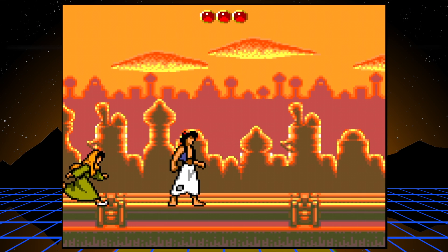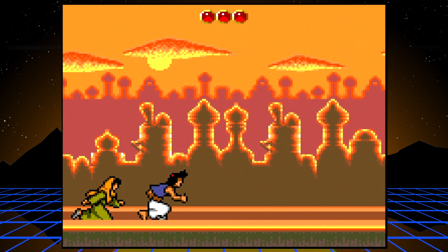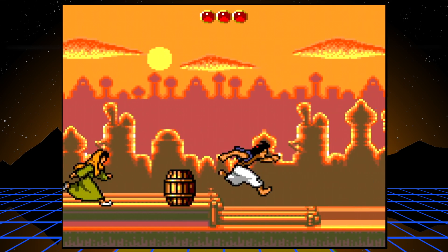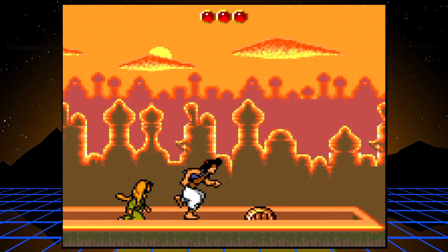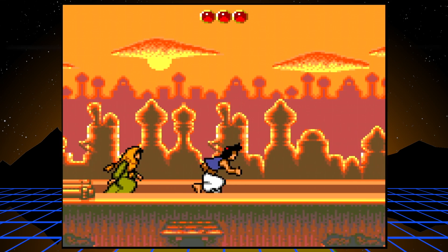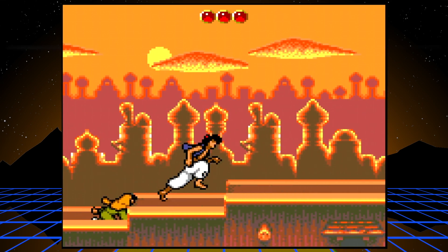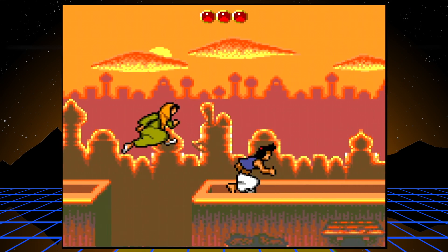Skip the cut scene. Level two is very similar to level one except that Jasmine isn't trying to catch you, she's just running along with you. Avoid getting smushed against the left side of the screen or falling down the gaps. There are five gaps to skip, and once you get over those five gaps you want to get all the way to the right side of the screen to shave off those end of level frames.